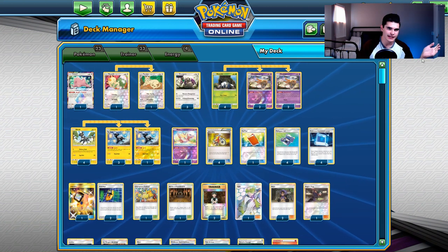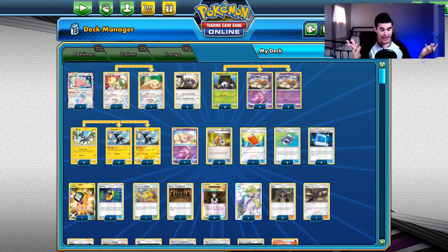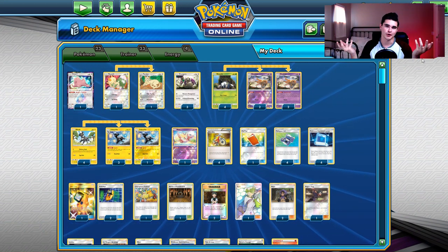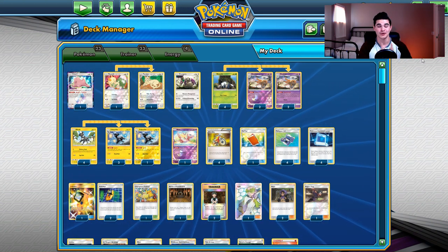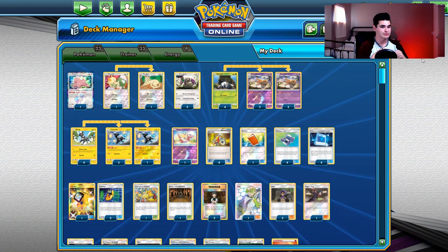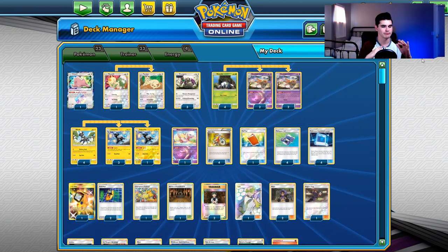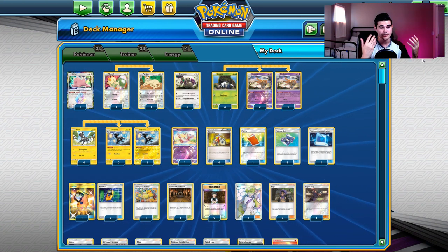Moving on to deck number 8 — probably the most hated, most talked about deck: Shedinja. This deck is awful; please do not play Shedinja at the Pokemon World Championships. It basically didn't lose anything besides Gladeon, which is bad enough, and it lost some ways to search for Pokemon. But the deck does work and does everything it still needs to do.